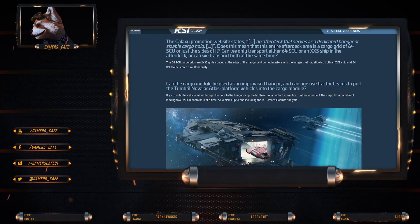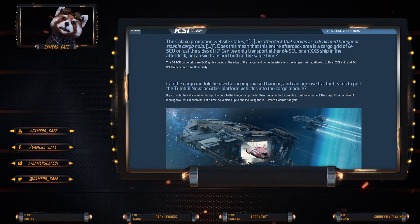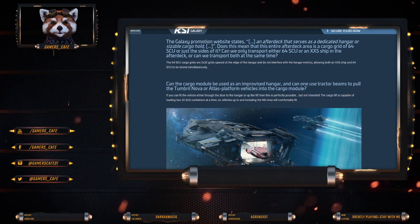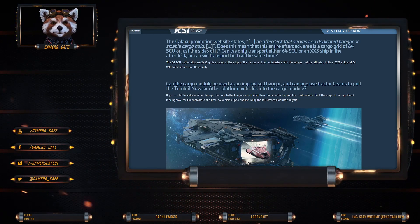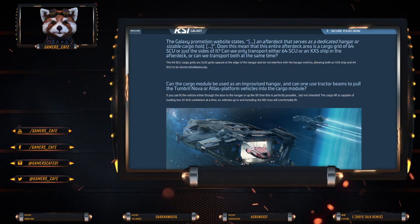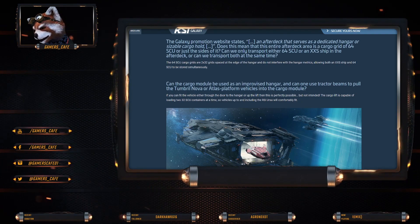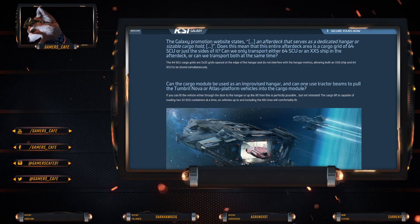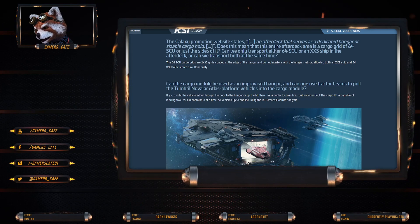The Galaxy's promotional website states a dedicated hangar and sizeable cargo hold. Does that mean the entire after-deck area is a cargo grid of 64 SCU, or is it just the sides of it? The 64 SCU cargo grids are two 32 SCU grids spaced at the edge of the hangar and do not interfere with the hangar metrics, allowing for both an extra small ship and the 64 SCU to be stored simultaneously.